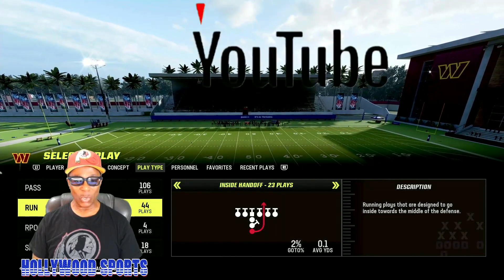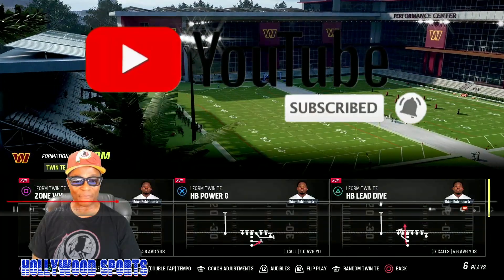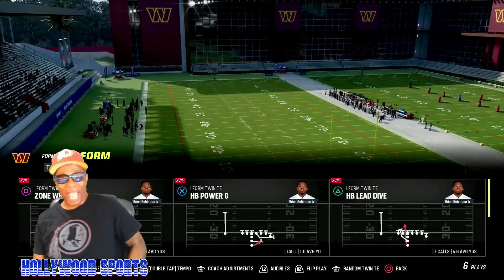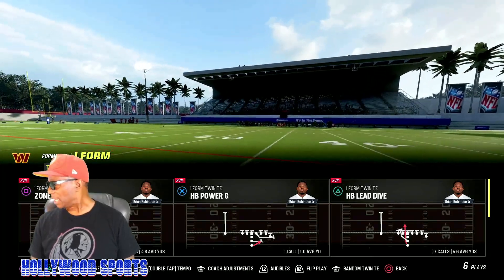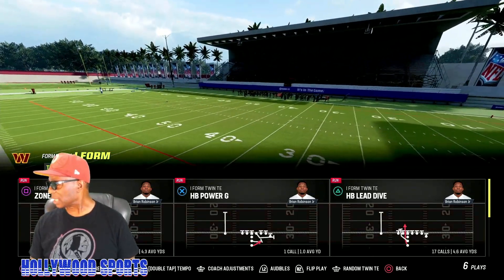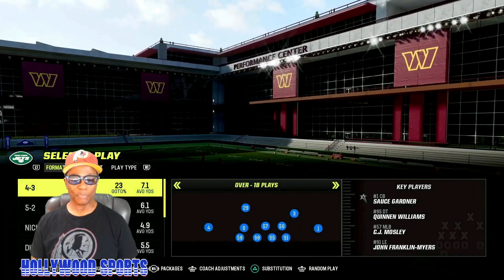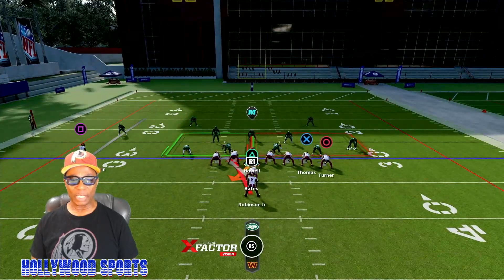Let's go to formation - let's go to I formation. You see the only formation I have in my I formation is twin tight end. And the play I want to run is zone weak. We're going to put the defense on random. Zone weak. Learn how to follow your fullback. We got the head count in our advantage.